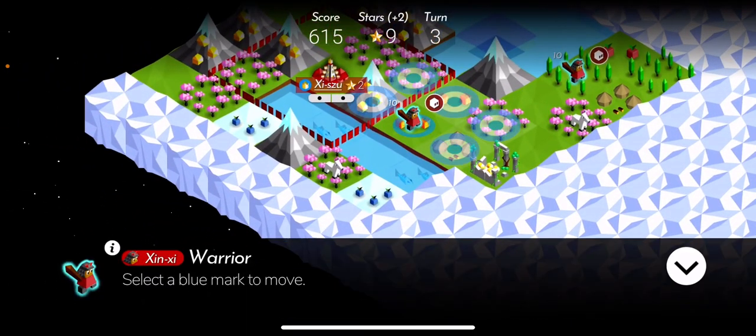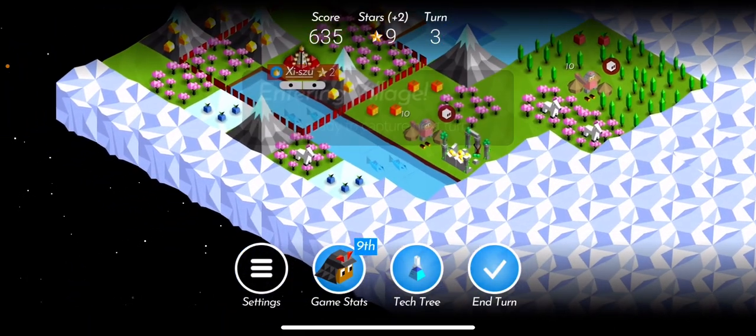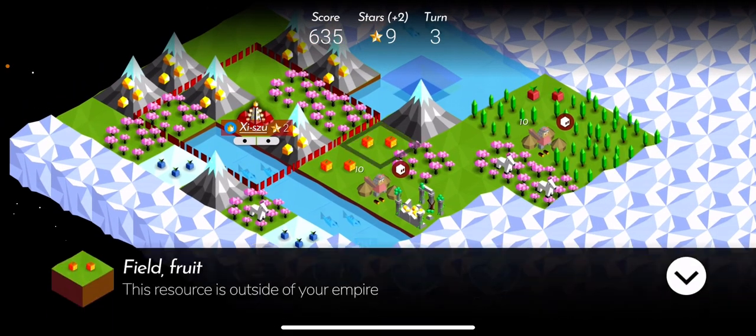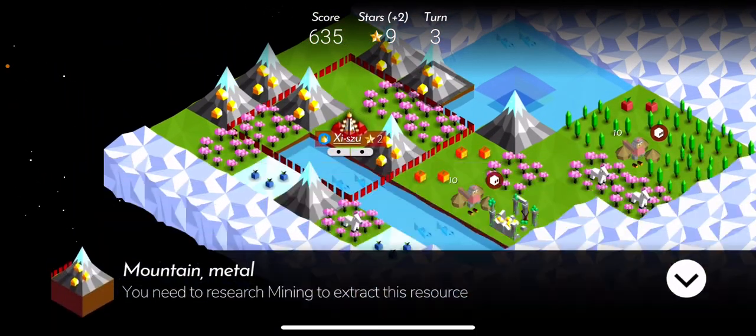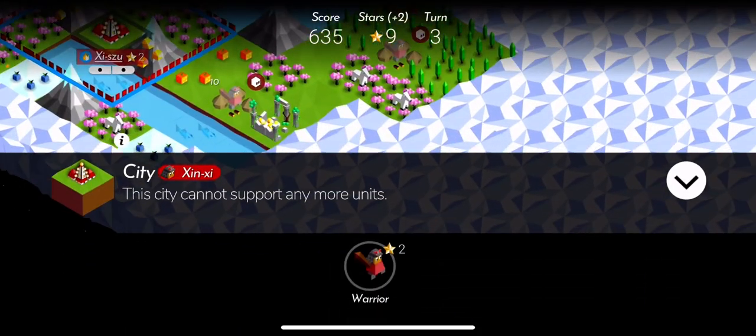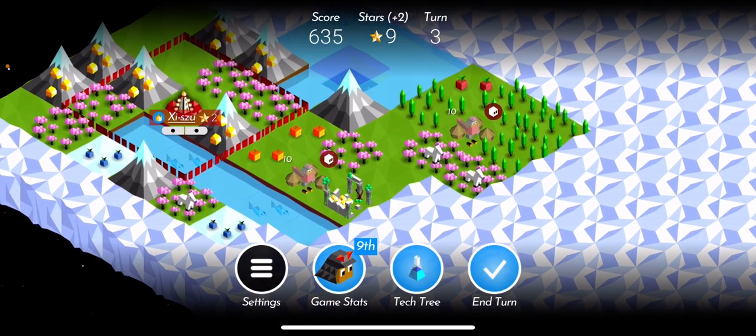On the other hand he also has very versatile resources, which isn't always an advantage. As seen here, he has two fruits, two forests or animals, and two metal. You can't combine them properly.